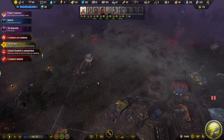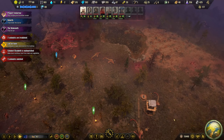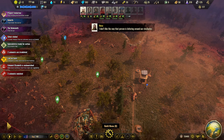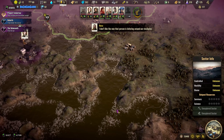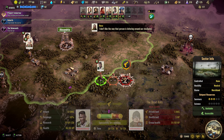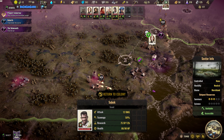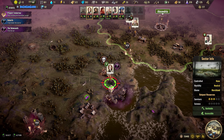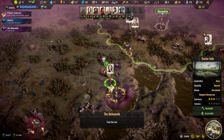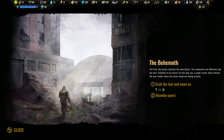We've only got a couple of irradiations here now which is looking really good. I'm going to get another tower up in a moment. An enemy is approaching our specialist so he's going to join in on that shortly. Who is being approached right now? We'll get her to do this mission at least anyway. The behemoth — the first site barely matches the description. The landmarks are different and the lair is nowhere to be found. On the way out a small corner stall catches the eye — inside there are some resources laying on the ground.